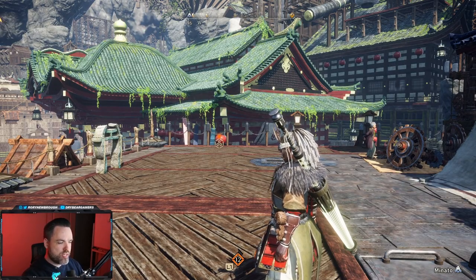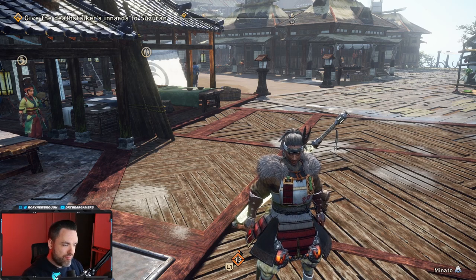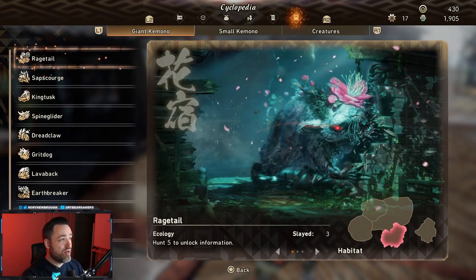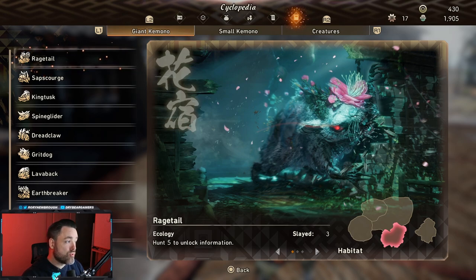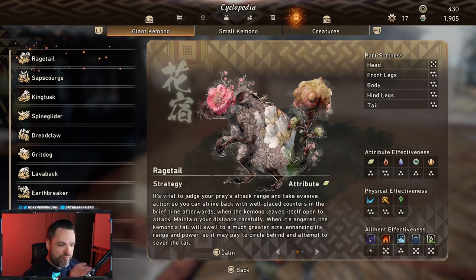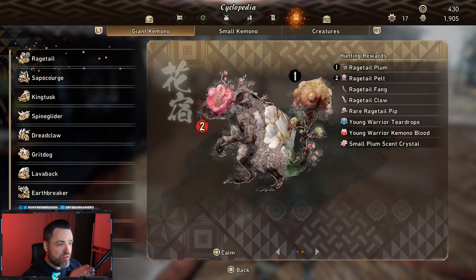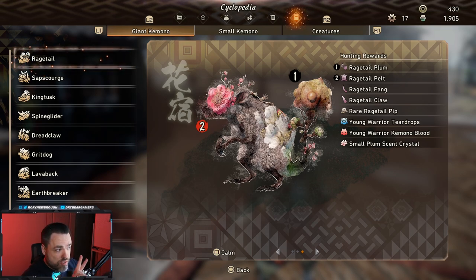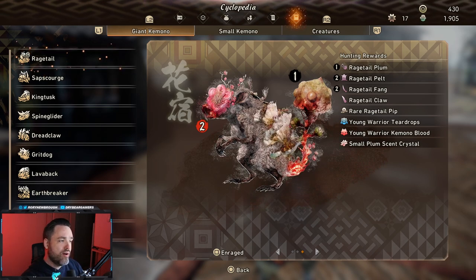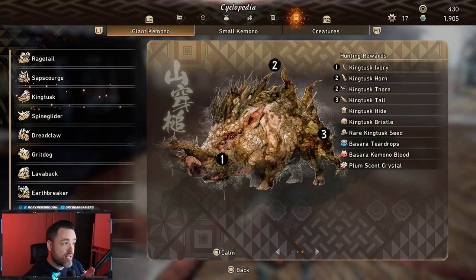Let's talk about quests, farming, and how you collect materials to craft better gear. To collect materials, you'll be hunting monsters — kimono — of various sizes. Open your main map menu and tab over to the cyclopedia, which shows all creatures and their resources. For giant kimono, you can tab through to find their weaknesses, weapon effectiveness, ailments, weak points, and what rewards you get for hunting. If a reward needs a specific break or sever, it's marked with a special number on the icon.